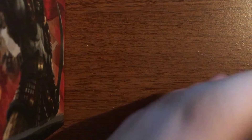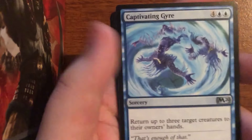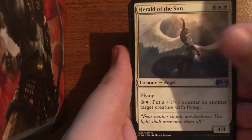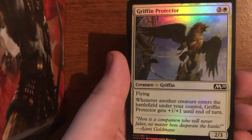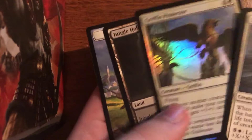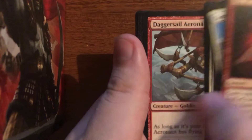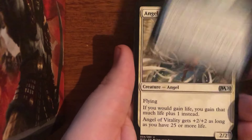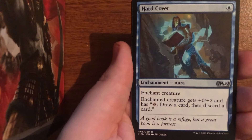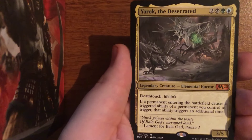On to the next pack. We've got a Captivating Gyre, a Herald of the Sun, Scuttlemutt, and Loxodon Lifechanter with a Foil Griffin Protector. You guys can already see the increased number of foils we're seeing in these packs — I believe it went from something like one in six packs to one in four packs. Here we have an Air Elemental, an Angel of Vitality, a Hardened Coil, as well as a Yarok, the Desecrated.